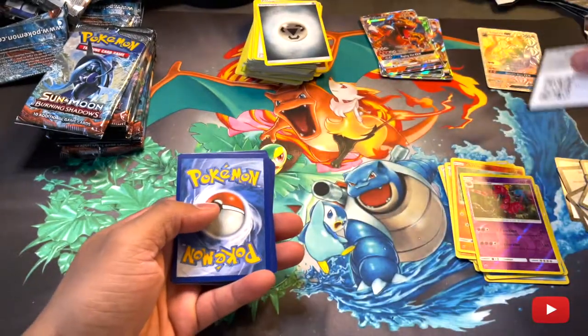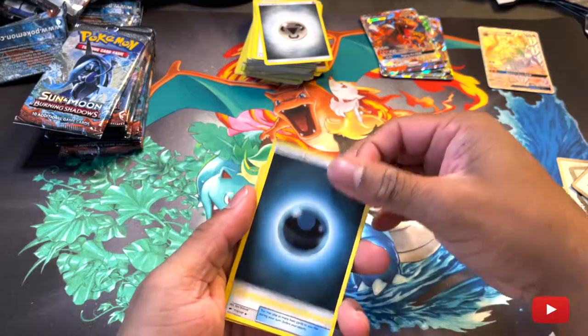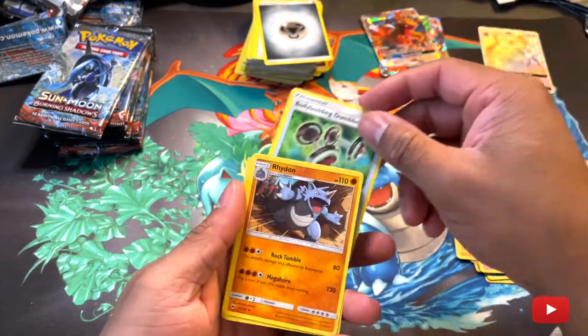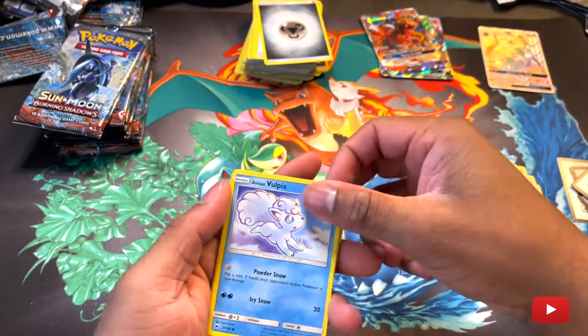I can wait — I'll wait until I get these things right. Dark Energy. Bodybuilding Dumbbells — what is this for in Pokemon? Pikachu lifting some weights. Pikachu moving at work.